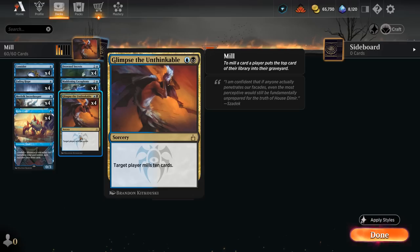Glimpse mills over one-fifth of their library. If you were to convert this into a burn spell in a mono-red deck dealing damage to life totals instead, it would deal more than 4 damage, so it's a very efficient rate for a mill spell.